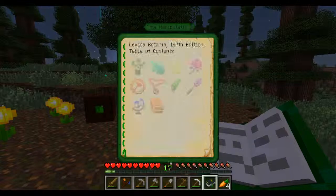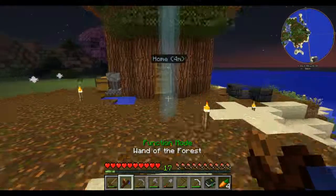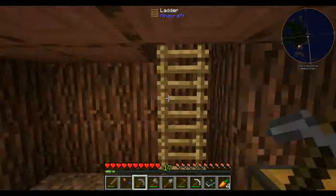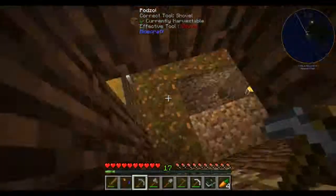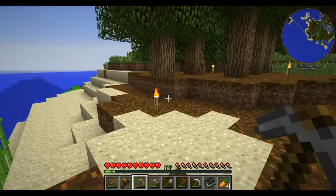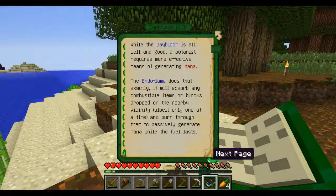Red zone — portable... completely forgot it's nighttime. Run away, run away! Down we go again. Endo Flame — and open crate magical apparatus.